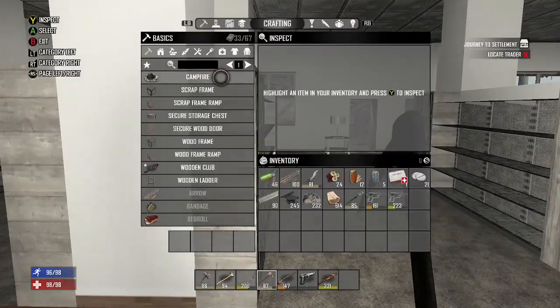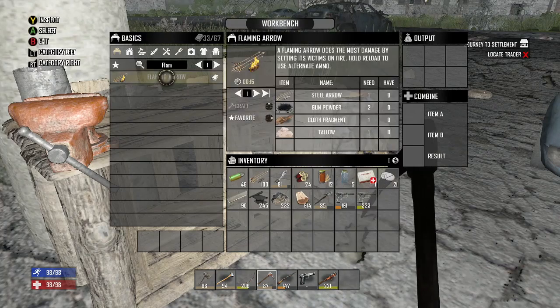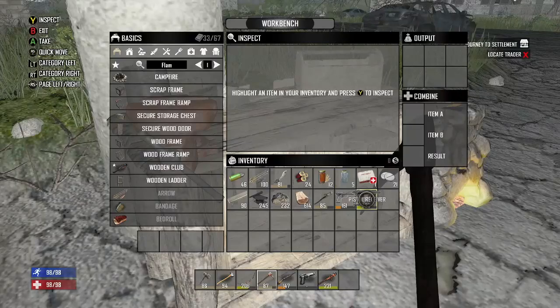What do you need to make the Flaming Arrows, anyway? You have to make them in the workbench. You need steel arrows, gunpowder, cloth, and tallow, which you get from Animal Fat, I believe. That's doable. I'm not really making steel arrows right now, though. But if I come across some, we could try to make some.